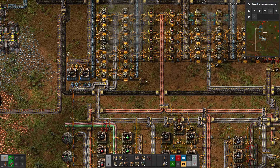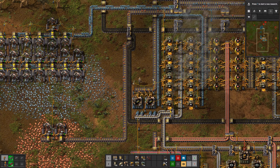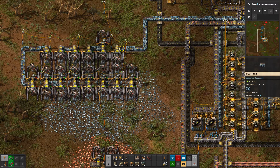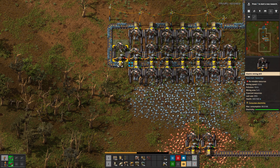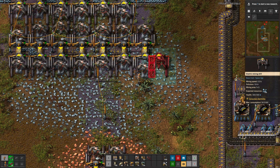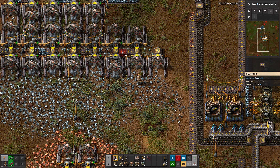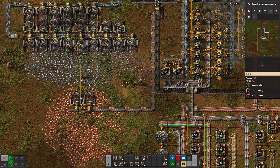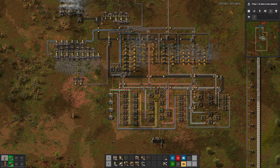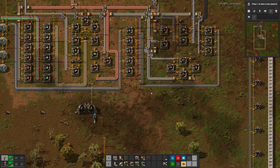As soon as ammo production stops — and it's going to stop kind of soon — we'll have a lot more room to spend iron on steel. Unfortunately, our iron supplies are running kind of low. Copper we don't really care about; we can get a lot more copper from our base as it is right now.